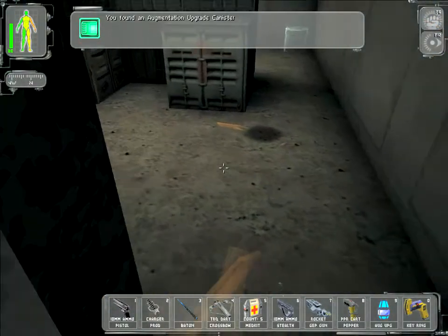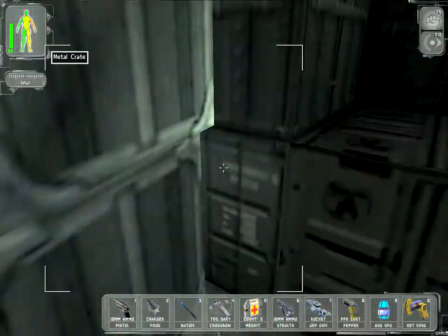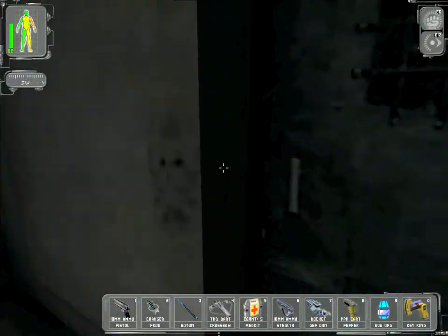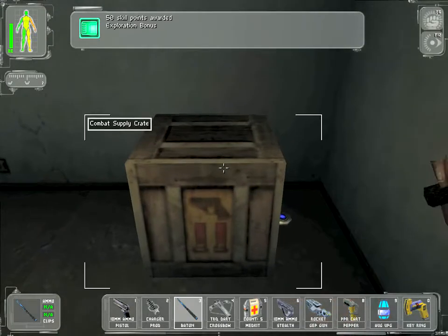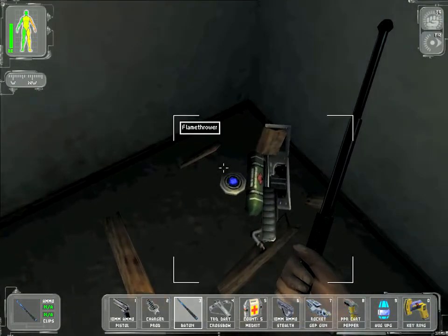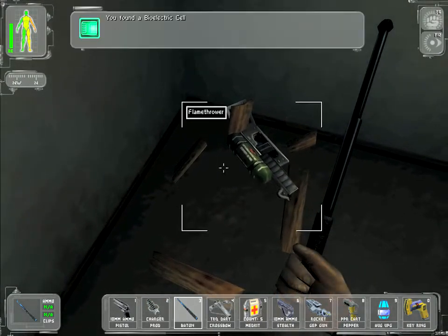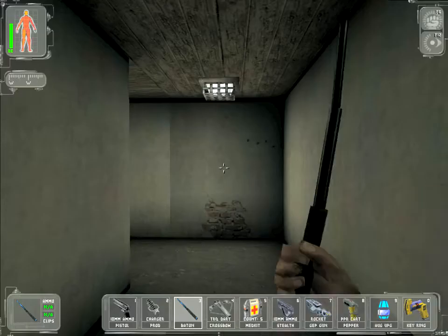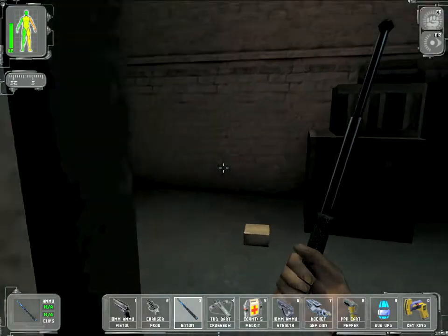We now have ourselves an augmentation upgrade cabinet, which we could use right now on the augmentation that we do have, but which we don't want to. I don't want the flamethrower, I want the bioelectric cell. I prefer to save it for a bit later when we have a different augmentation.